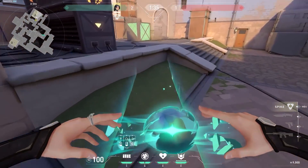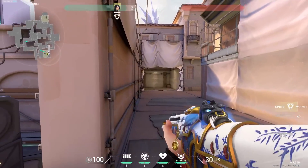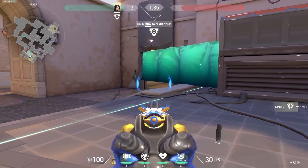Anyway, thank you so much for the art and let's start the video. With Sage, if you go from short to A, you can use this wall over here. If you feel aggressive you can peek CT, and after that go back, plant the bomb, and you can even use your wall for a one-way. So this wall has multiple uses — very nice.